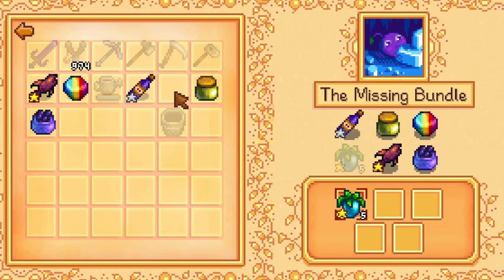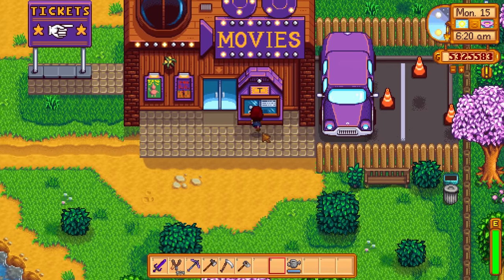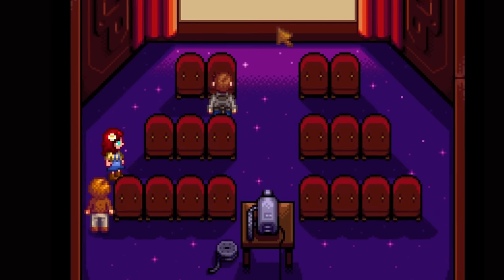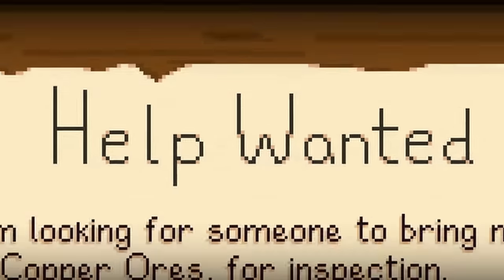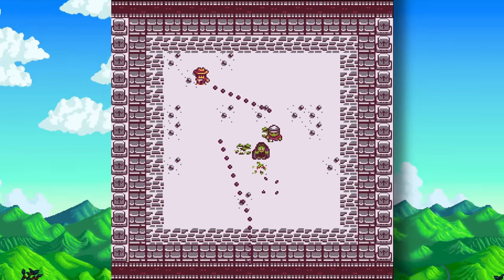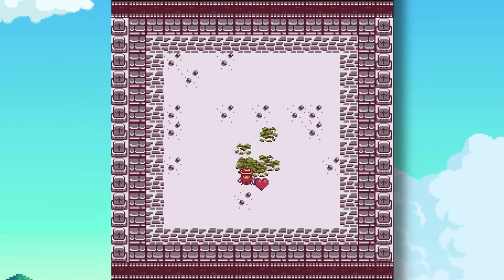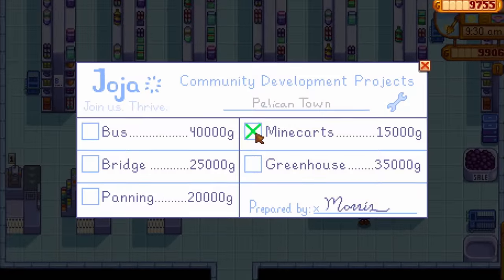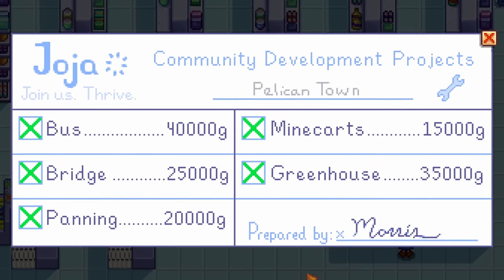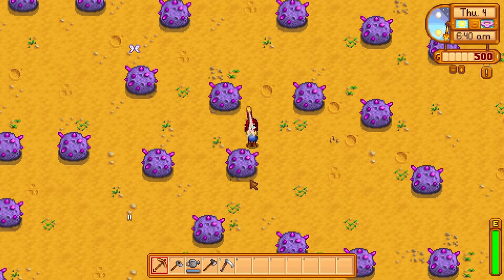You need some really rare items like caviar, prismatic shards, and a dinosaur egg, but it is worth the effort because you will get a cinema that you will never use. Next, complete 40 help wanted quests. Then beat Journey of the Prairie King without dying a single time. Lastly, and this is the hardest achievement in the game, purchase all of the JoJo community development projects. I know you want to boycott the JoJo Corp, but you need to achieve true perfection in Stardew Valley.